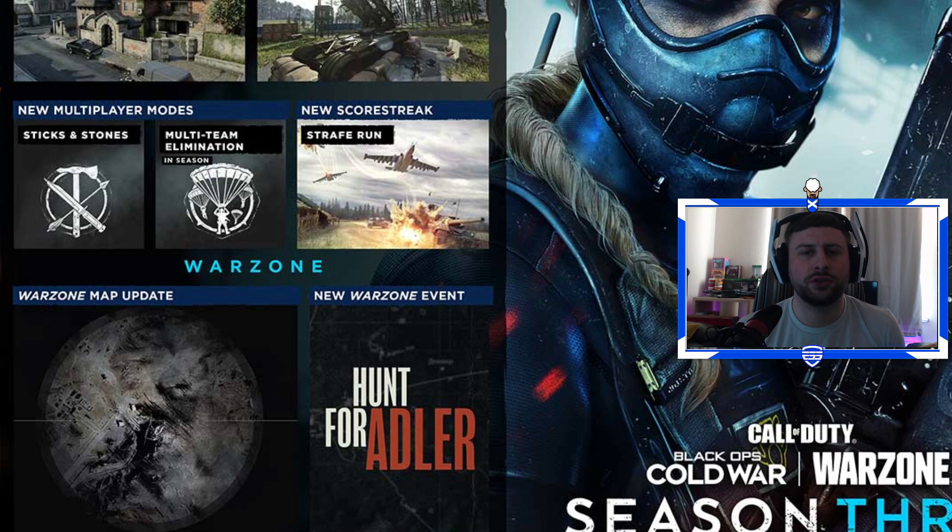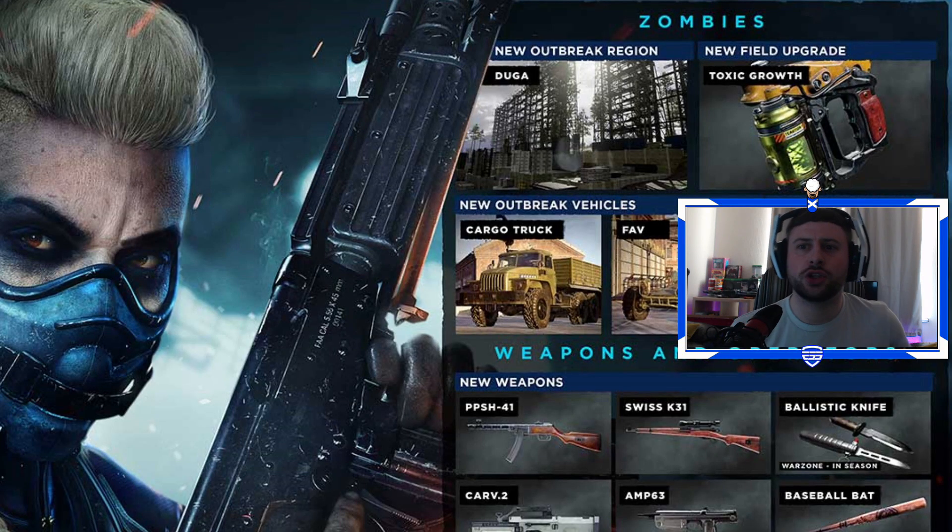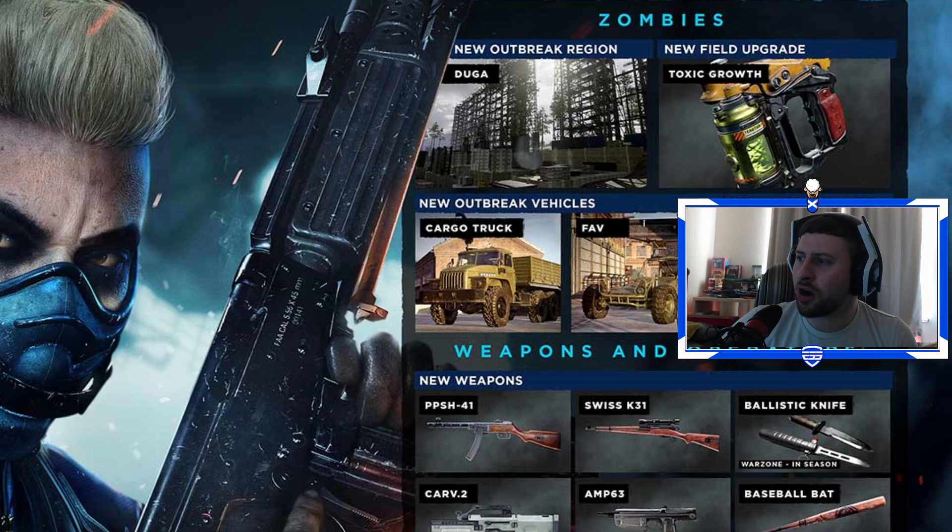Hunt for Adler is the new event, which is awesome. For zombies, you can see the new outbreak region — it's Duga. There's the Toxic Growth, which is a new field upgrade, so if you're into zombies that sounds awesome. For new outbreak vehicles, we've got the cargo truck and the FAV, which is kind of like a dune buggy type of thing.